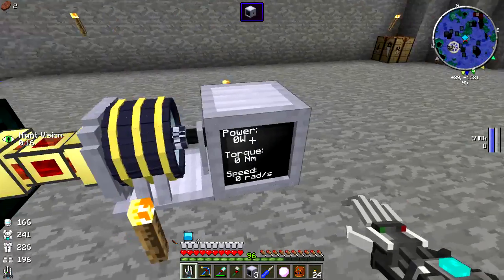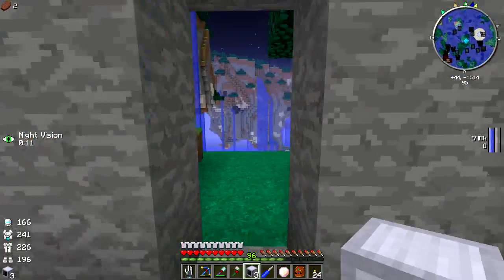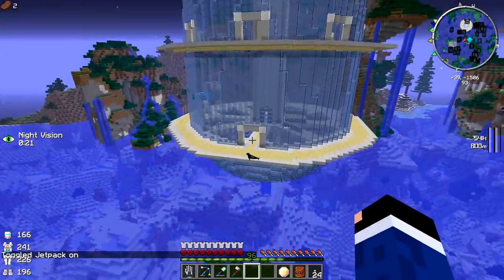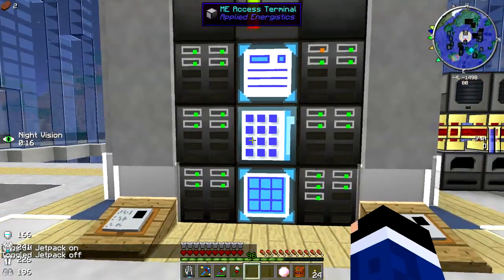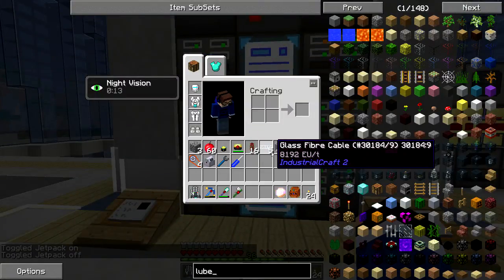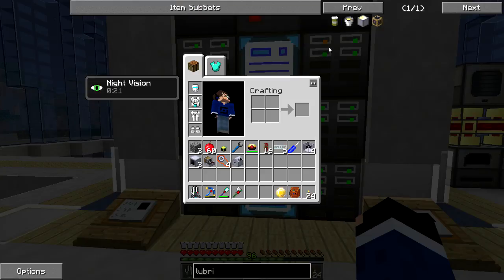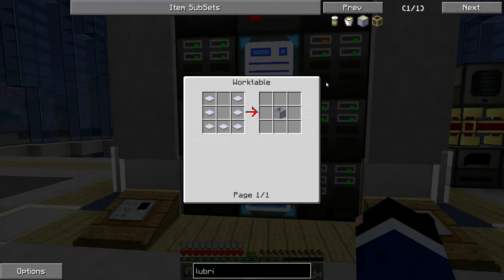I think I need lube — I totally forgot about it. I haven't gotten any lube yet. You need lubrication in order to do almost anything with RotaryCraft, and I've completely skipped that step. So we're going to go ahead and create some. Looking it up: lube, RotaryCraft. We're going to need to use a grinder in order to make it, along with canola seeds. We only need a little bit to get this system working.